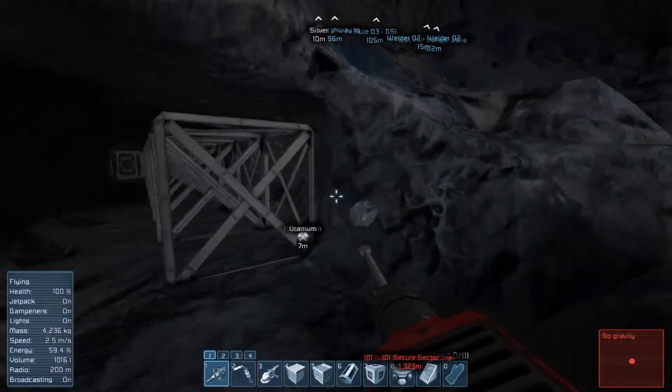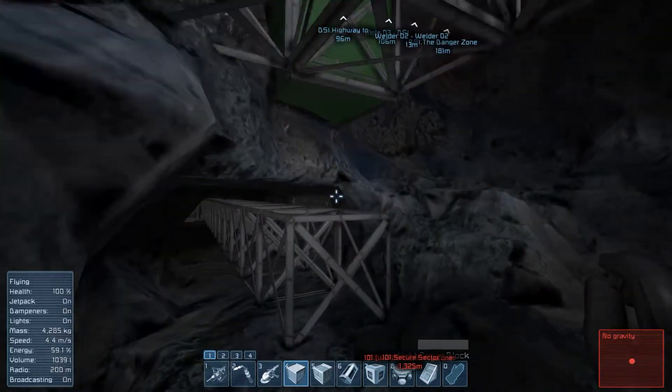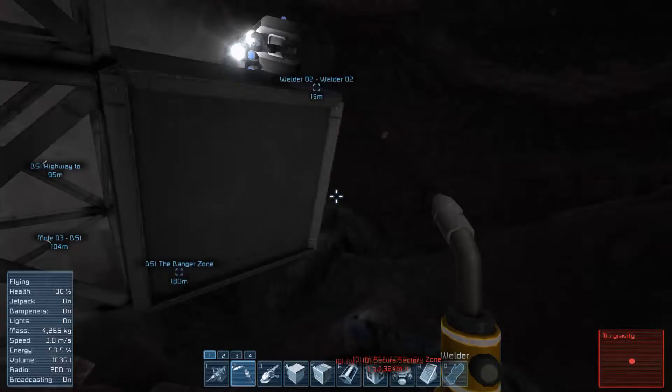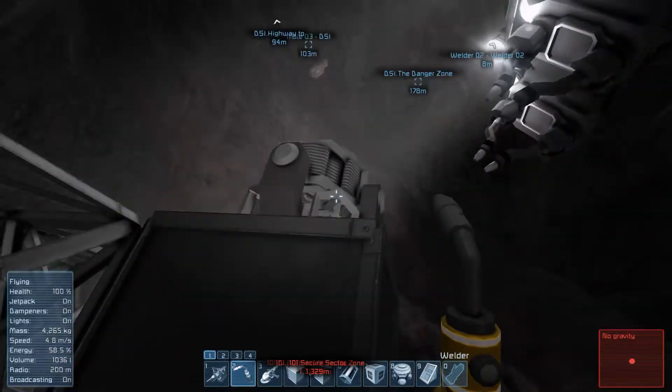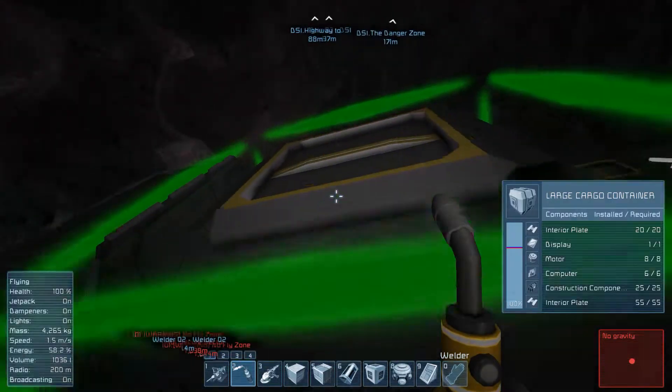Is there something in the way? Yes — floating magnesium. There we go. And right there. Now this should be connected. Let me empty out my inventory and try to access it.